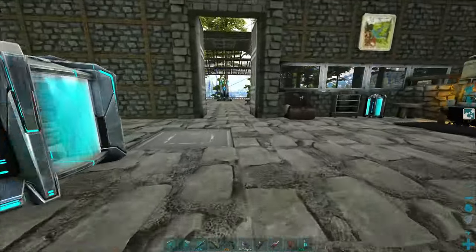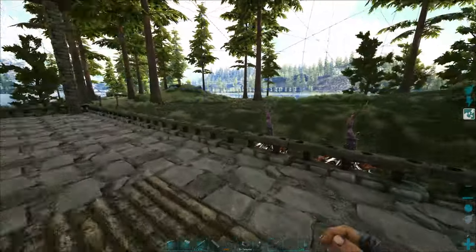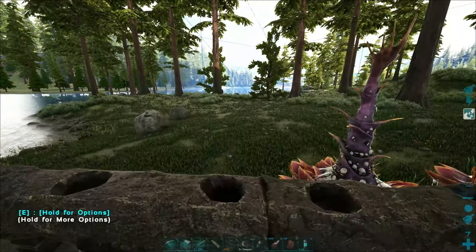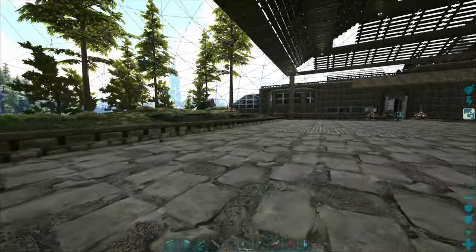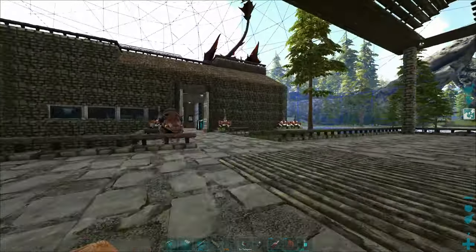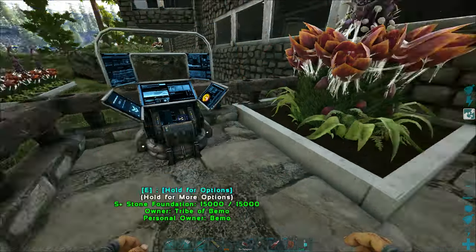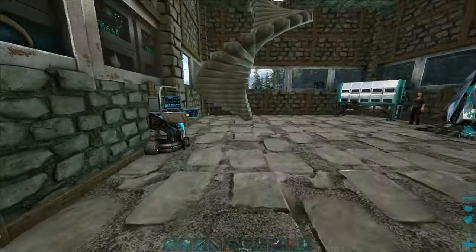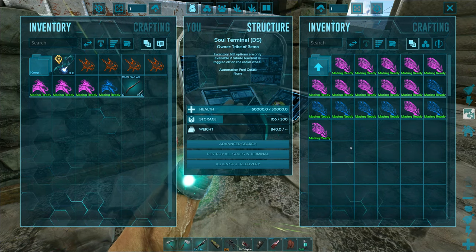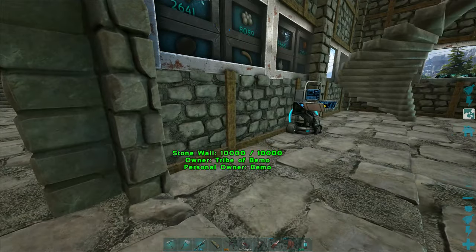Let's double check the range because that's going to dictate where we put our volanosaurs. It goes all the way out to the edge. I'm wanting to do probably two stations of volanosaurs — one right over here and one right over there. Those are the two main places that brontos spawn. We have 18 volanosaurs total, so we can do five in each station with three stations.